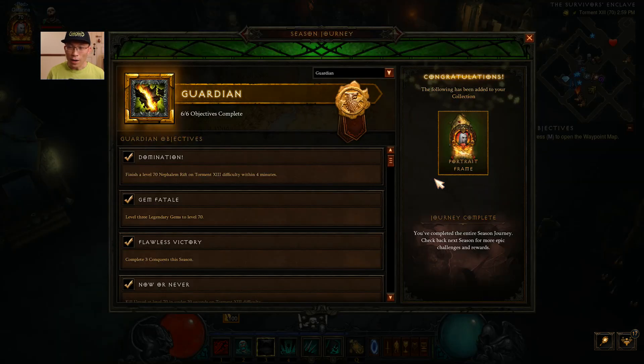Starting with the end in mind - to achieve Guardian you need to do a couple of things. Some are quite easy, some are a little tedious. For example, finishing a Level 70 rift on Torment 13 within four minutes. If you are geared and focusing on just one hero, a lot of objectives will be rewarded to you when your hero is strong. I would personally focus on one hero and making that hero super awesome, rather than spreading across multiple heroes.